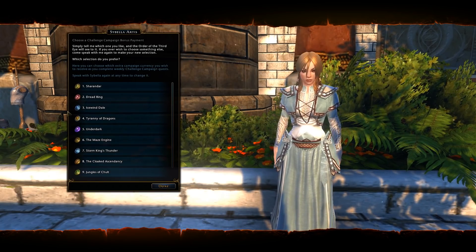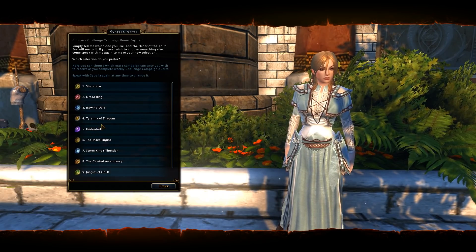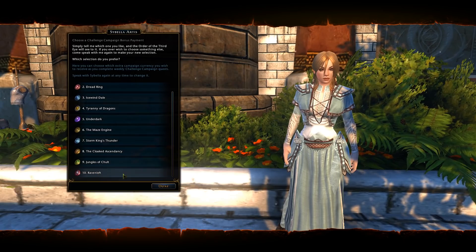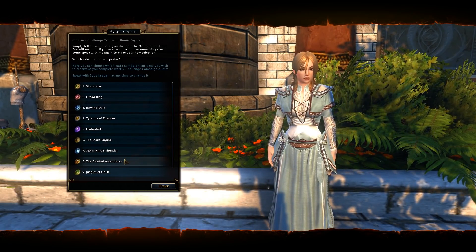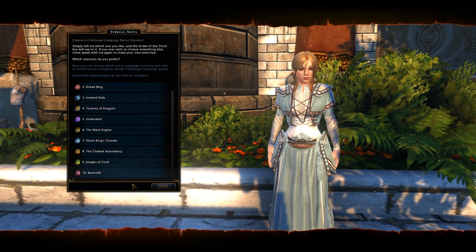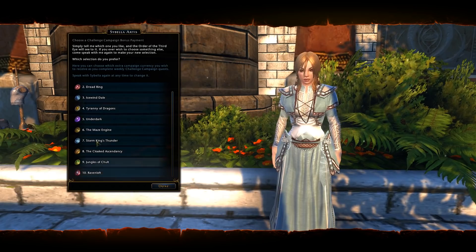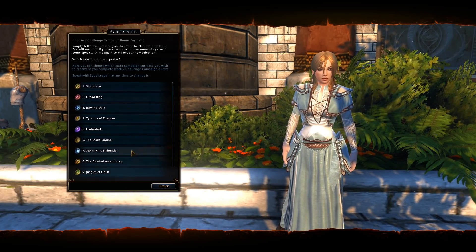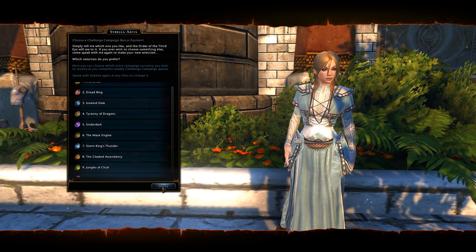For example, if you took a Tyranny of Dragons quest, you'll get the campaign currency for Tyranny of Dragons, but you'll also get bonus currency for whichever one you choose, even though it has nothing to do with Tyranny of Dragons. Basically: you pick a quest in one area, you get that area's currency, and also a bonus currency for whichever one you pick.